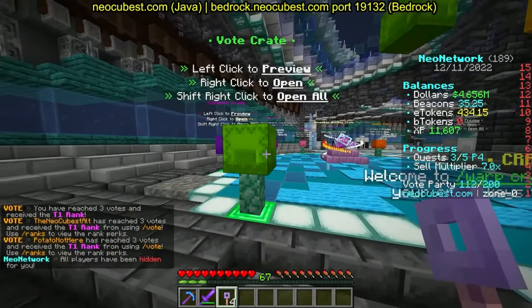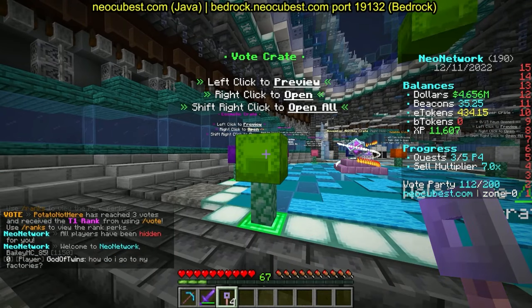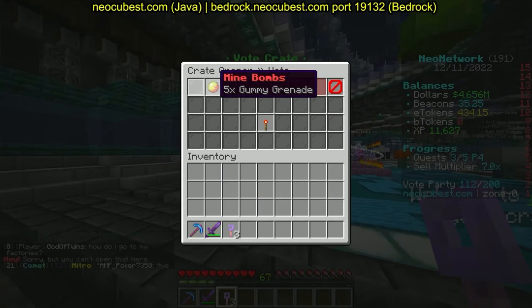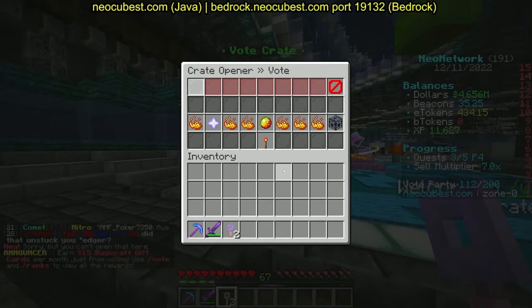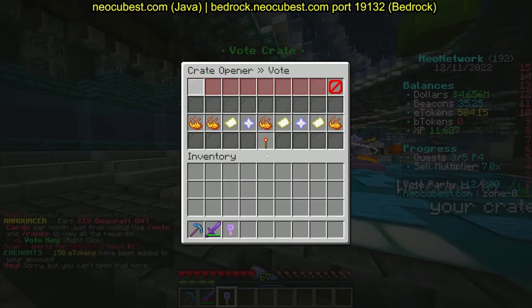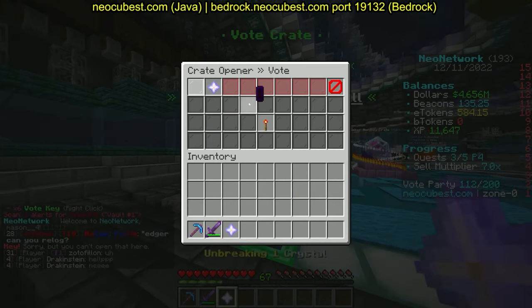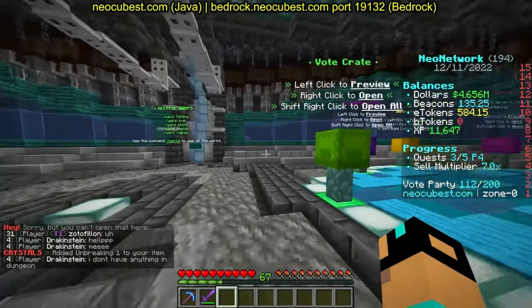You can hide players anytime with slash hp. The season just started yesterday so I highly encourage you to check it out. We got some mine bombs from the vote crate! We also got 150 E tokens added to the balance. I put Unbreaking on my sword — now it has Unbreaking IV.